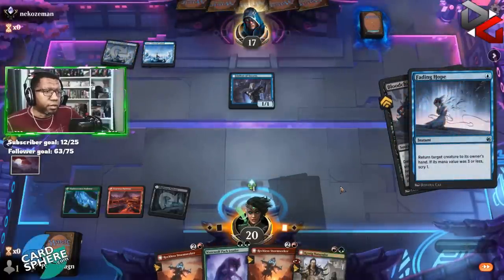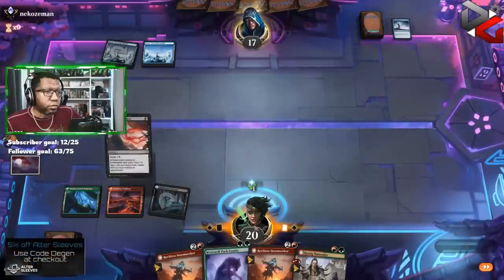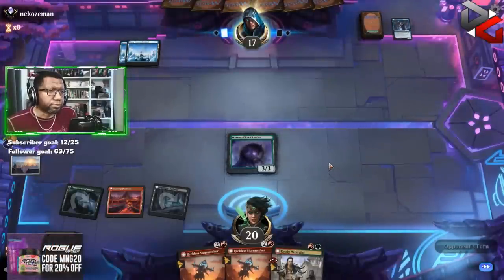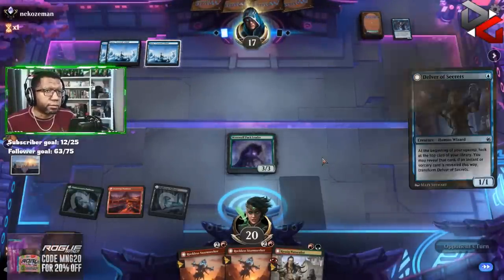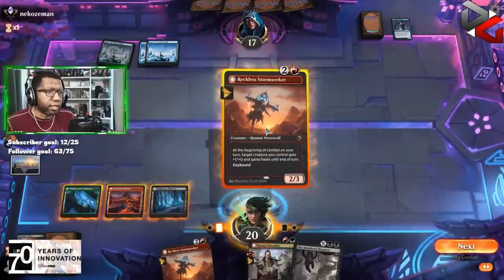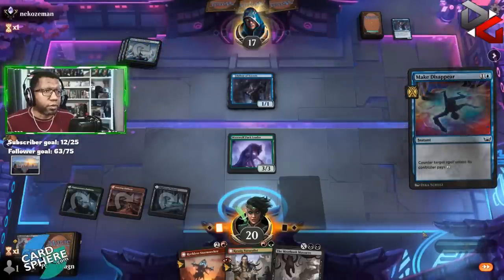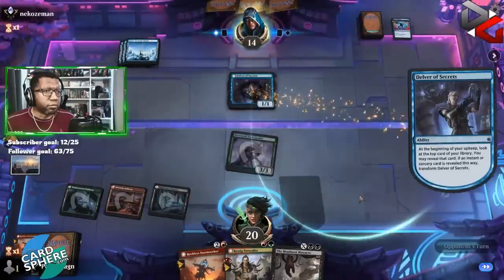Oh, a Fading Hope — fair enough. Do you have another? They do not. The Delver is back — a Delver is back, I should say. Counter — yep, we're okay with that. Like it for us — we've got more fuel where that came from. Opponent still does not get to flip a Delver, which is interesting because it means they probably just have all the spells in their hand.